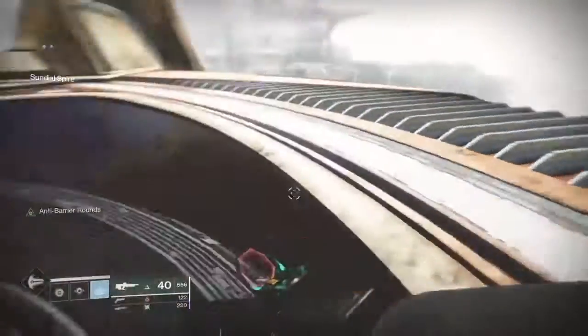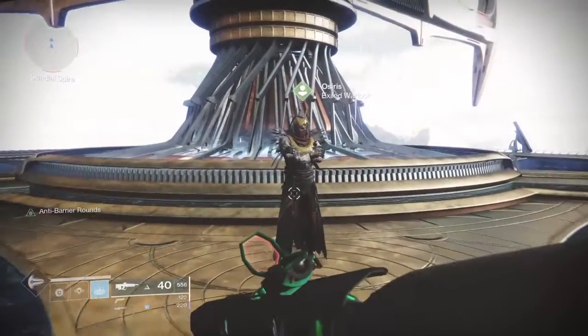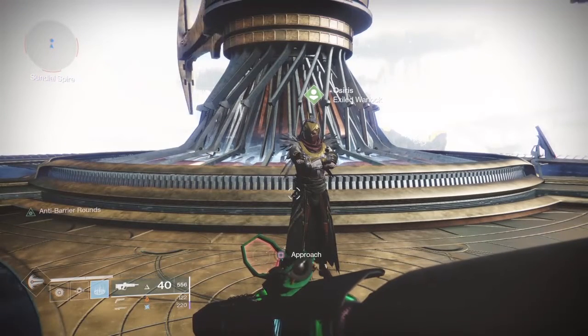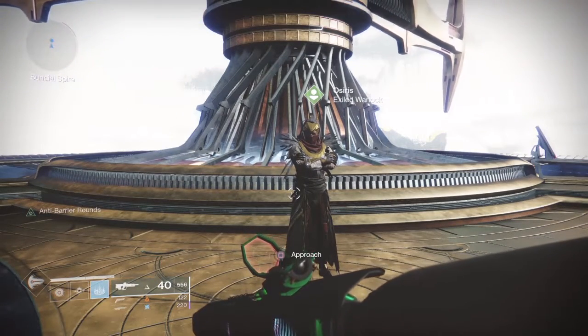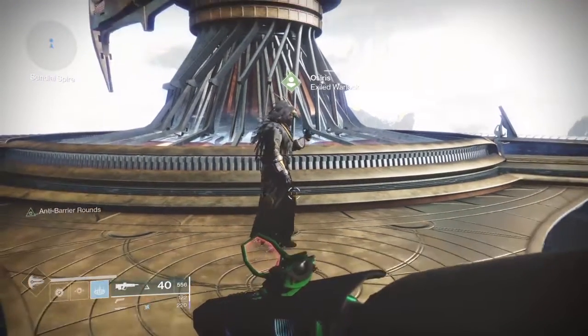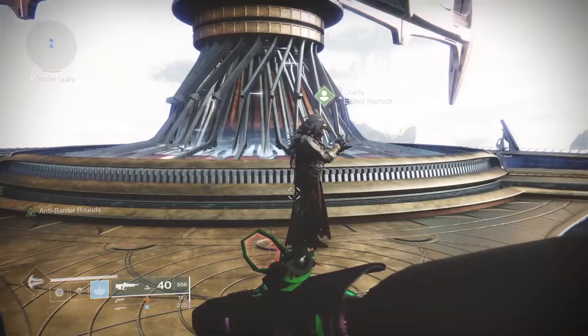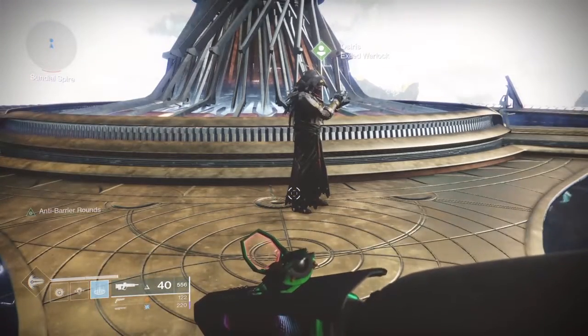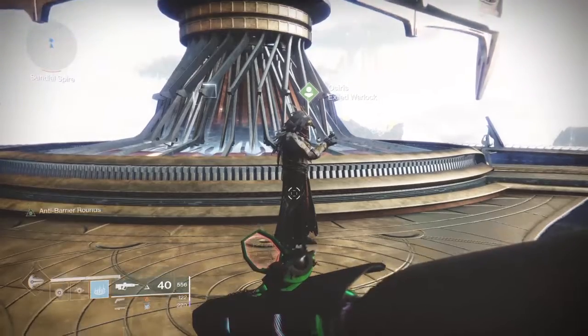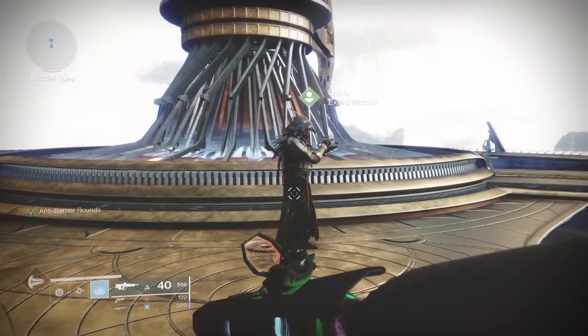I thought this was going to be like more secrets and stuff, like it showed from the previous quest where we get the phased object to reveal the Saint-14 shotgun. But instead we just did a really quick quest. Well, that's a bummer. But that quest gives us a better understanding of how to use time-loss bounties.